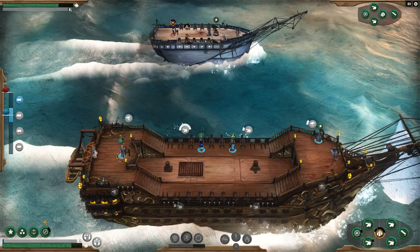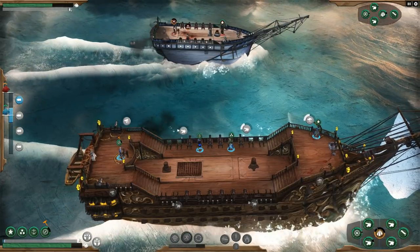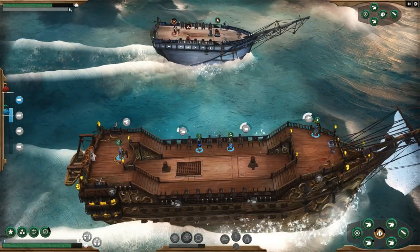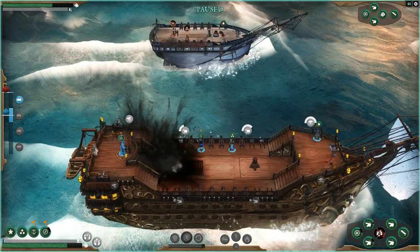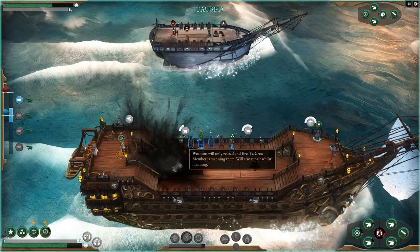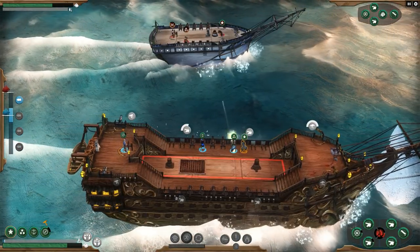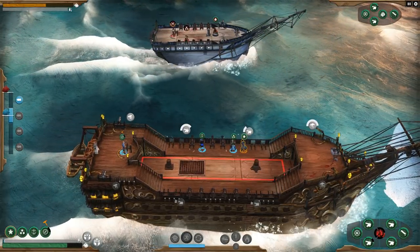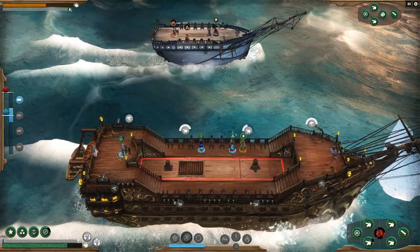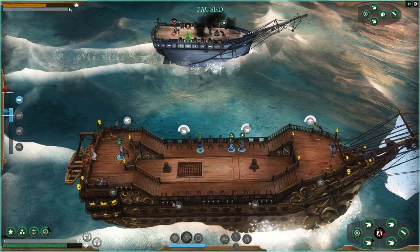We need to fire and at least try to take out that cannon battery - that's what I'm going for. We've done some damage to sails. Can I put another guy to help reload? I can't. Let's have Mr. G help speed up the reload on the regular cannons. Those ones look like they're actually auto-firing at this point. Let's try to take out their cannons.